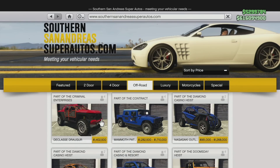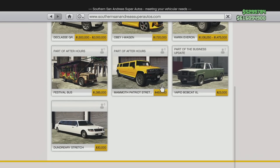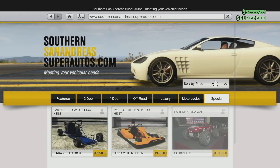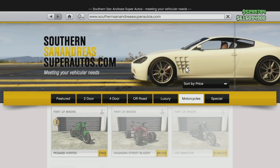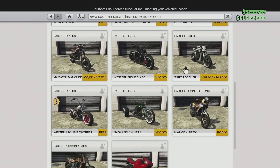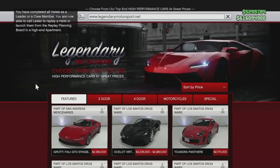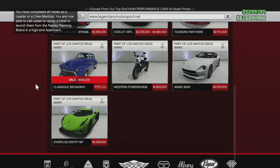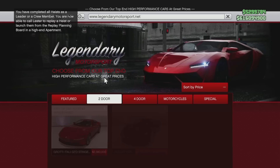The Motorcycles class also got hit pretty hard. These have all been removed: the Wolfsbane, the Esky, the Avarice, the Zombie Bobber, the Demon, the Rat Bike, the Bagger, Fagio Mod, Fagio Sport, Cliffhanger, Enduro, Nemesis, Hakachu, Innovation, Sovereign, Hot Rod Blazer, Bati 801RR, Ruffian, Vader, Blazer, PCJ600, both versions of the Sanchez, the Fagio, Akuma, Double T, and Hexer.